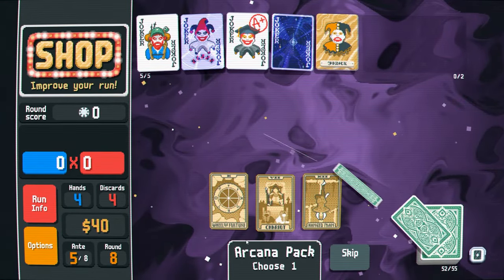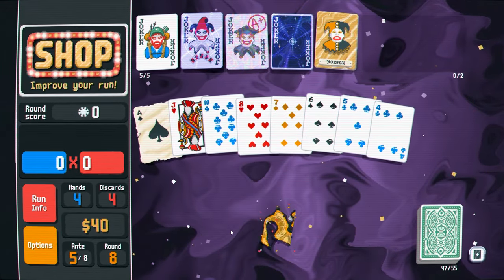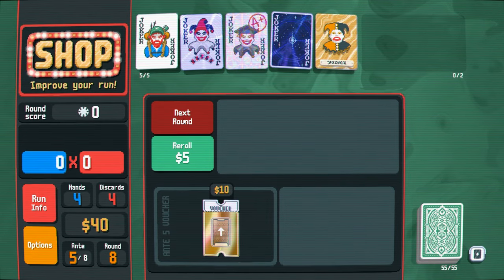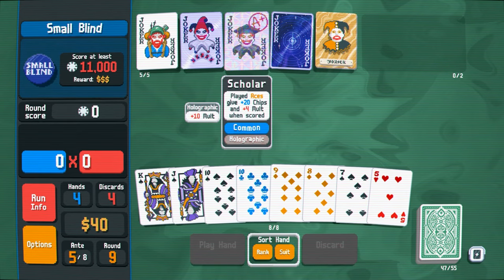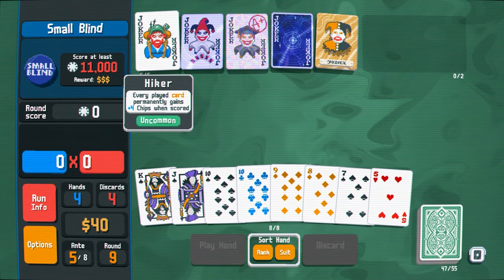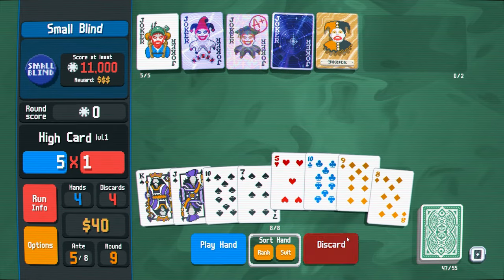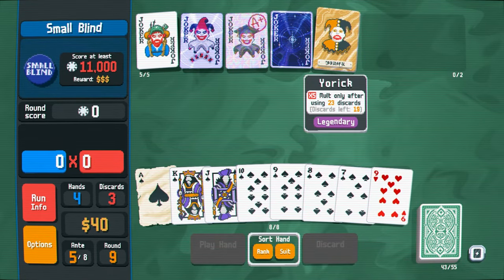Tarot card pack — wheel of fortune. Oh my god, it actually worked, but it gave it to this guy who I was planning to sell. Actually, I don't think I'm going to sell this guy, I'll keep him. I think this other guy's going to get sold in the end. Things are looking good. Just keep discarding as much as we can.